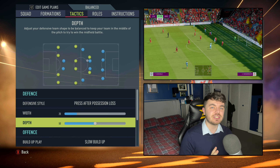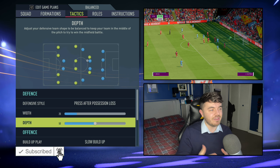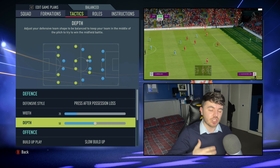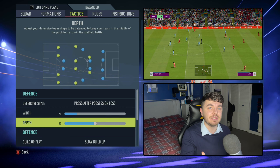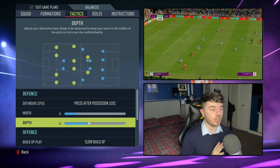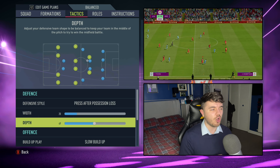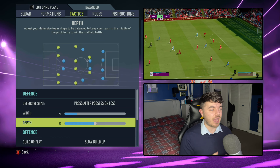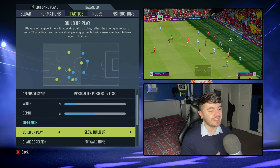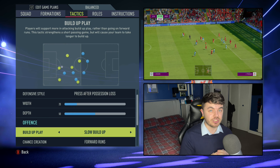With defensive width, always narrow — you want to be compact, don't let the opposition play through, force them wide. With depth, anything outside of a high line is fine. I went with 50 for a perfect mid-block. In real life Liverpool play a higher line, but in FIFA you've got to be pragmatic because it's easy for the opposition to exploit runs in behind. Anything 70 and above is a no-go for a counter-attacking tactic — 69 and below is absolutely fine. A mid-block at 50 keeps you from being too passive, but a low block works too.